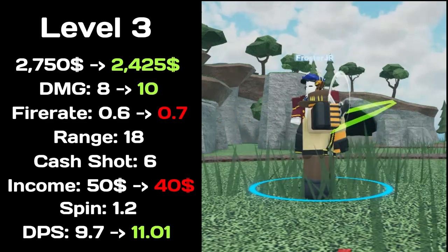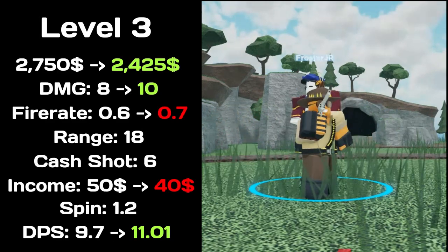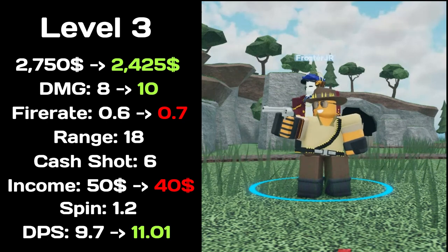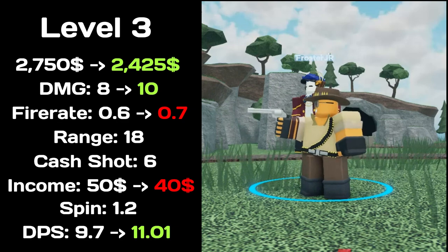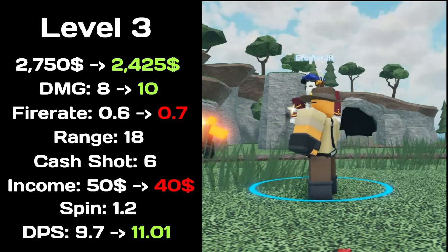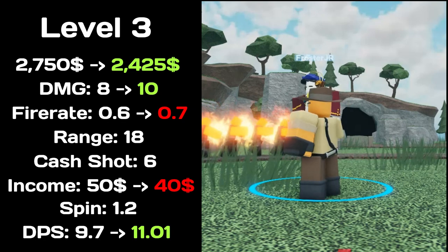At level 3, total price decreased to $2,425, damage increased to 10, fire rate increased to 0.7, has 18 range, income decreased to $40, spin time of 1.2. Total DPS increased to 11.01.